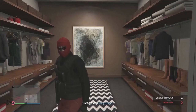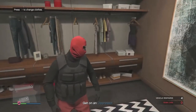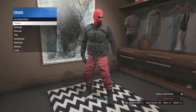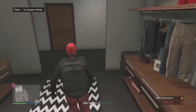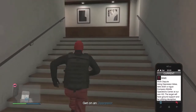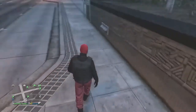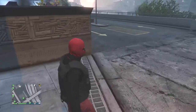Whenever you get inside your apartment, go over to your closet or clothing area. Whenever you see in the top left corner where it says change clothes, hit right on the d-pad and change any accessory on the outfit — I'm just going to change the gloves. After you change an accessory, walk out of your closet, pull up your phone, and leave the job. Whenever you load back into a session, you should see that you are wearing the outfit with the red joggers.